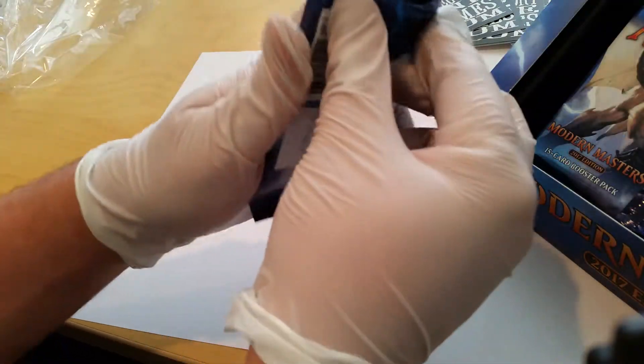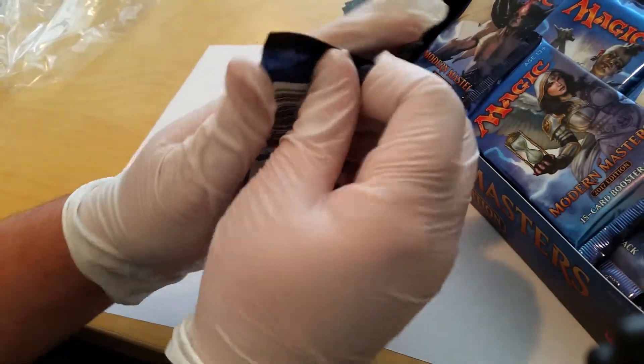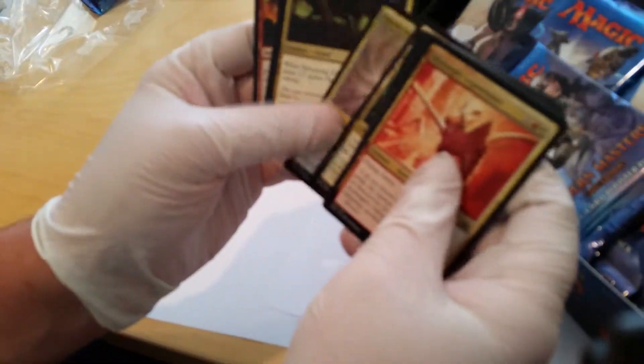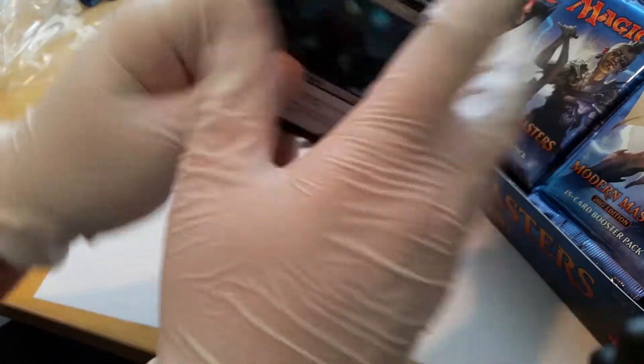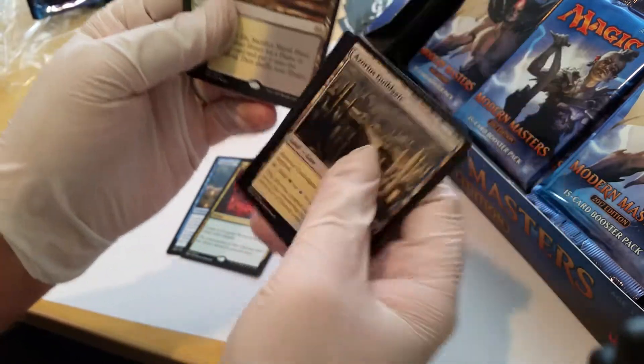Scott here from category1games.com — we've got another box of Modern Masters to open. This is our last box we're going to be opening for inventory to put onto our website. Hopefully this has some good cards. Deadeye Navigator is our first rare. Marsh Flats — I like that one, we need more of these lands.